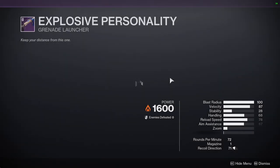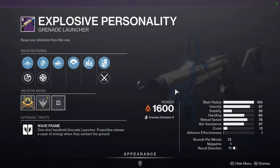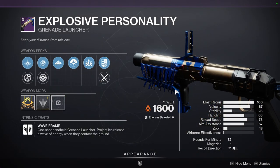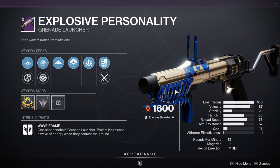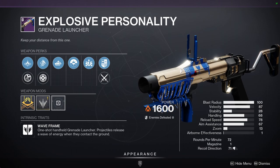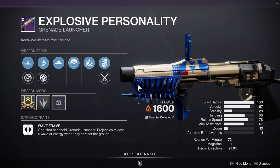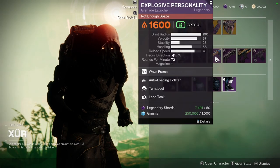Explosive Personality — if I remember correctly, this is a Red Border weapon, I think. Comment down below if it is, because I just don't remember. This was Season of the Chosen... which was Witch Queen? Yes. This is a weapon you can masterwork — that's a Red Border. So if you are interested in a Waveframe Solar Grenade Launcher, definitely pick it up.